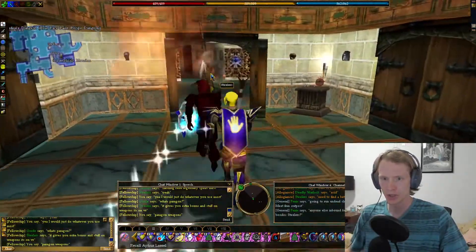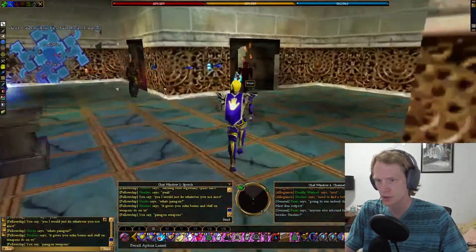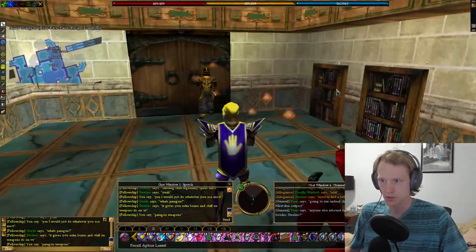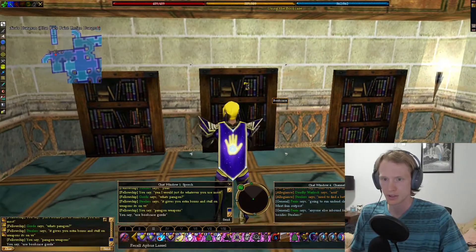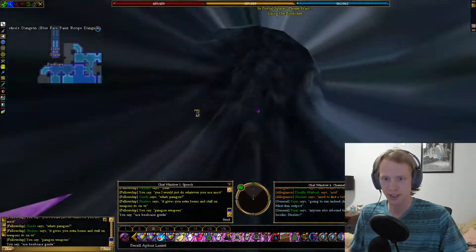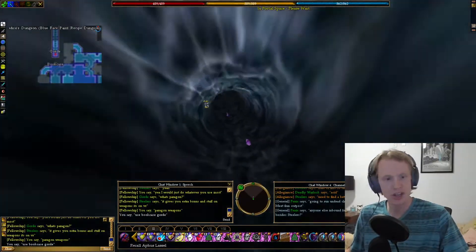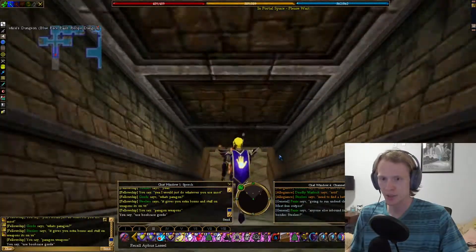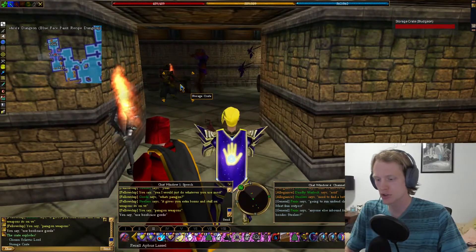Then you want to go in, head through, and you're looking for a bookcase which I think is on the far wall. It's in here somewhere — there you go. It's going to portal you again into another section of the dungeon, which is kind of cool. Then you're going to need to go down all the way to the bottom and there's going to be crates.